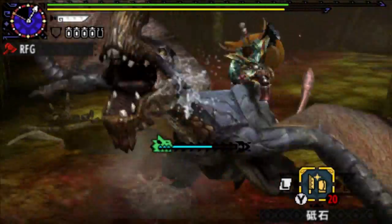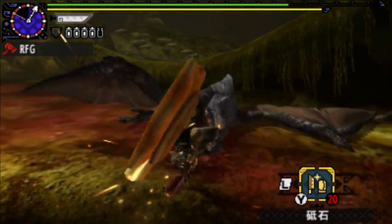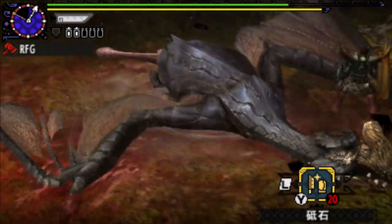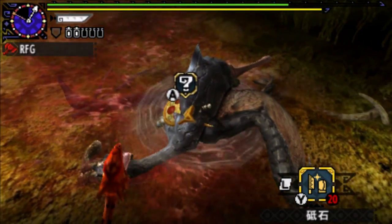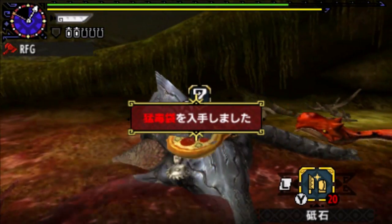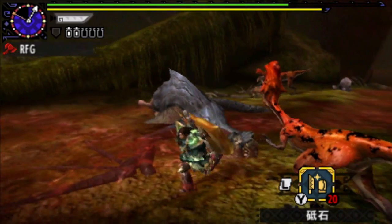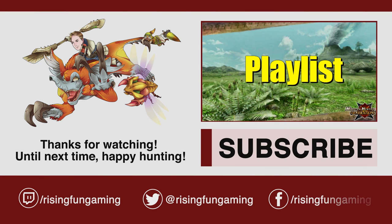Now I wonder if we're going to kill him outright or if he's going to feign death once more. Pretty fun if we could get another KO before all is done and dusted. Permanent KO. Alright, there's our Gypceros — goodnight Gypceros. High rank is down. Up next is the hyper version in the next video, hopefully you're looking forward to that one. My name's Rising Fun Gaming, showing off a little bit of Aerial Charge Blade. It's been an absolute joy bringing it to you as always. Here's hoping you have a great day and goodbye for now.